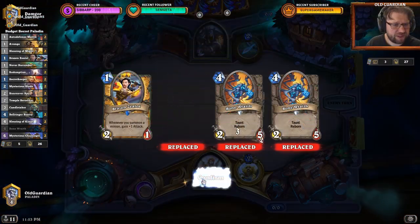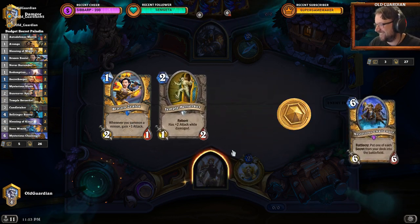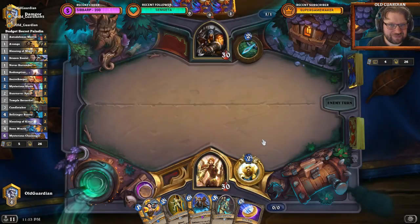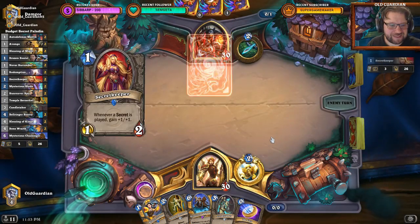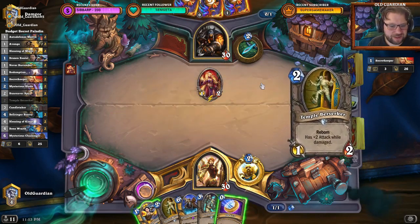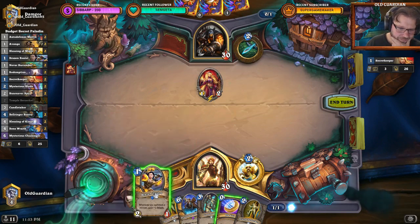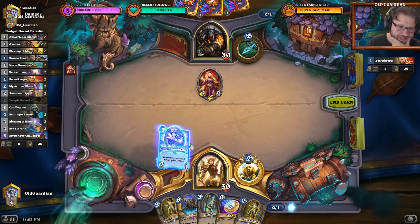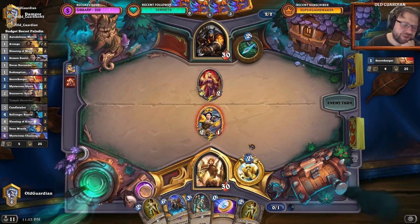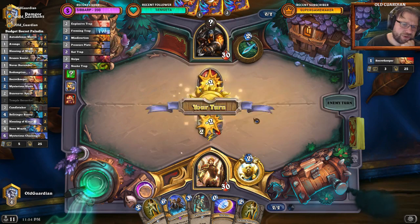I'm going second, so I'm not even sure if Zealot is strong enough of a keep. If he has a secret — and he should because he kept that card — then the Brazen Zealot will just be value-traded by the Secret Keeper. But I still have to play it, because after that I'm going to play the Temple Berserker, and then he needs another secret to save from Temple Berserker.